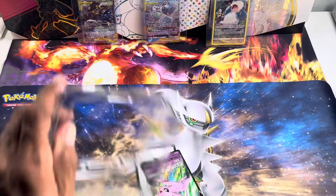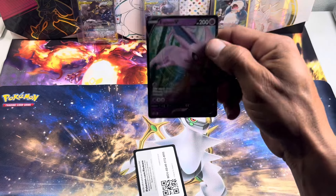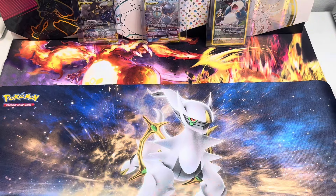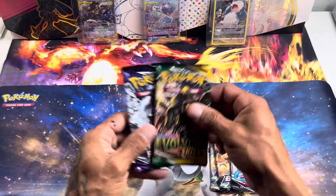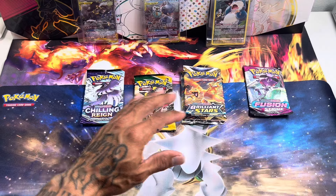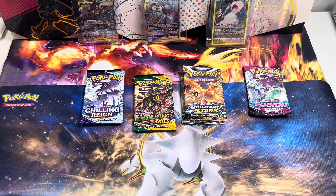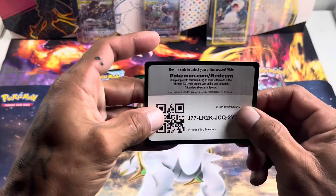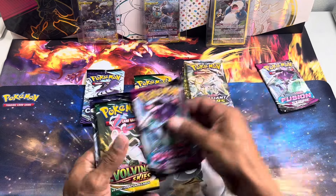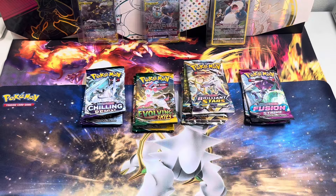Here goes the first V Heroes 10. We've seen the promo a million times so nothing special there — it's the Sylveon V promo. Here's the code card. The pack lineup is: Brilliant Stars, Brilliant Stars, Fusion Strike, Evolving Skies, and Chilling Reign. That is the best lineup ever in these tens, and that's exactly why we bought the case — we want all that Evolving Skies. Everyone loves Evolving Skies!